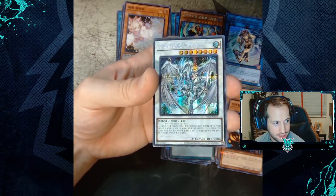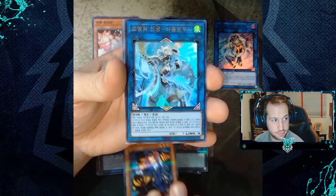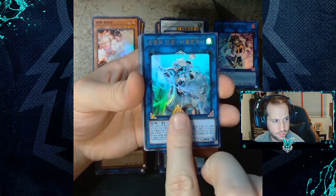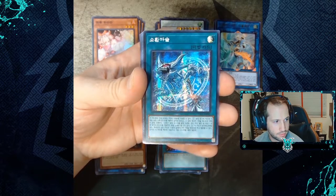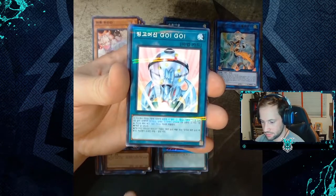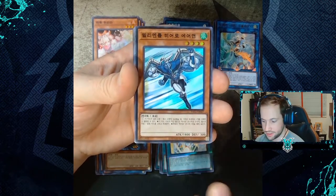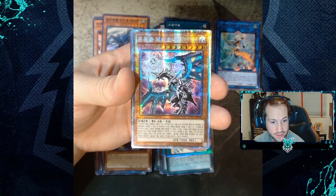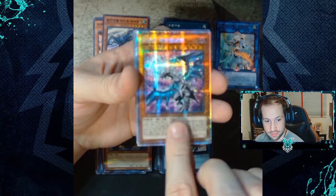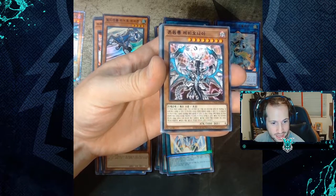Stardust Dragon — I have to say they have outdone themselves with this artwork. We have Decode Talker, Tour Guide from the Underworld, and the first one I've seen of this: Apollousa Bow of the Goddess. Then Invocation, another Kuriboh, Bingo Machine Go, the super rare Elemental Hero Stratos, and the full prismatic card of Chaos Dragon Levianeer — damn, that is just absolutely beautiful — and right behind it the same card with the alternate artwork.